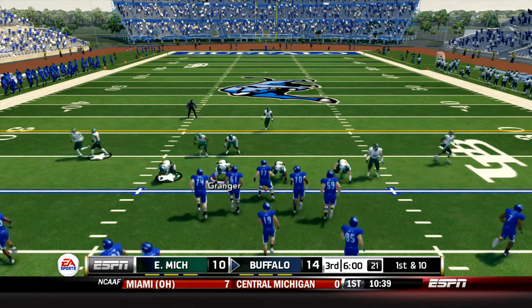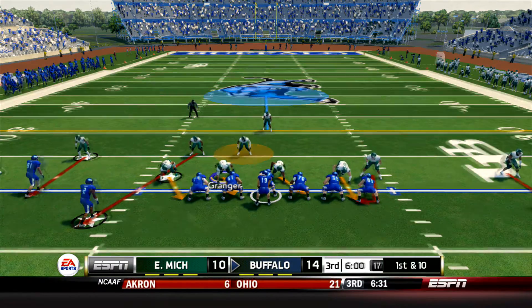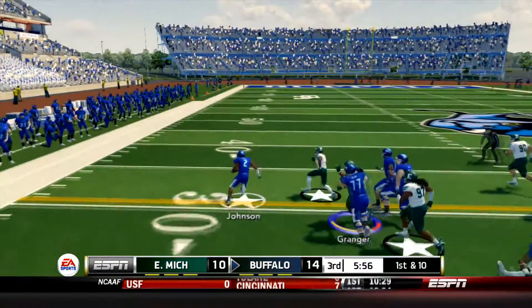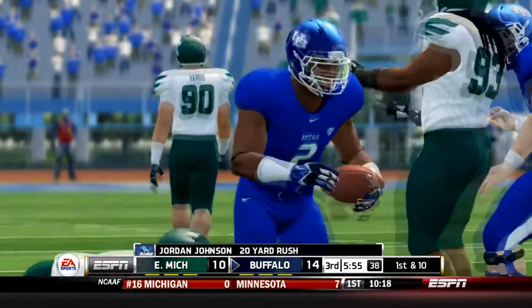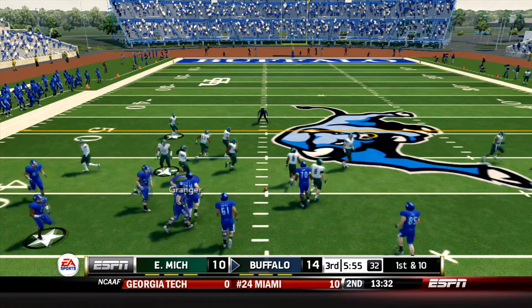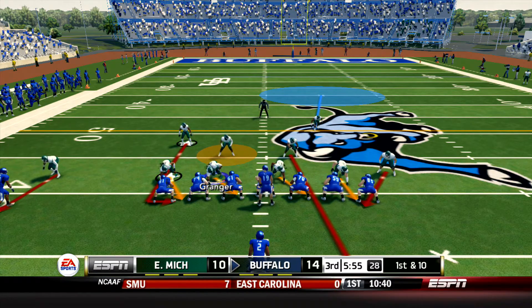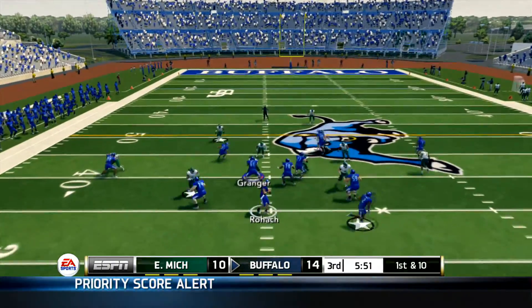The Eagles defense is going to have to make a couple of stops here in the 2nd half if the Eagles want to win this one. They were down 14 to 3 at one point. First down play a quick pass to Jordan Johnson who meets a man in the backfield, breaks the tackle and is able to bust it out to the outside for 20 yards at midfield. He's finally brought down at the 40. Single back formation, McGill's the wide receiver to the right in motion.